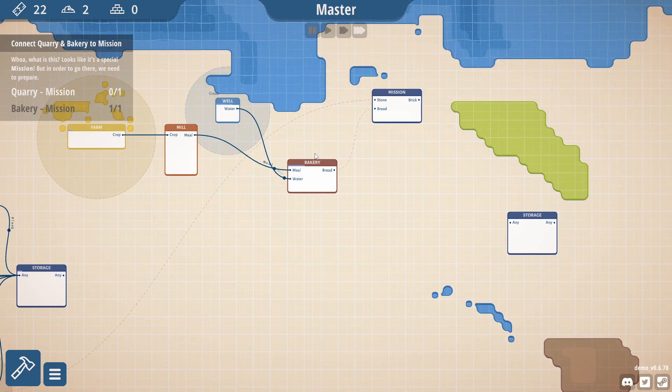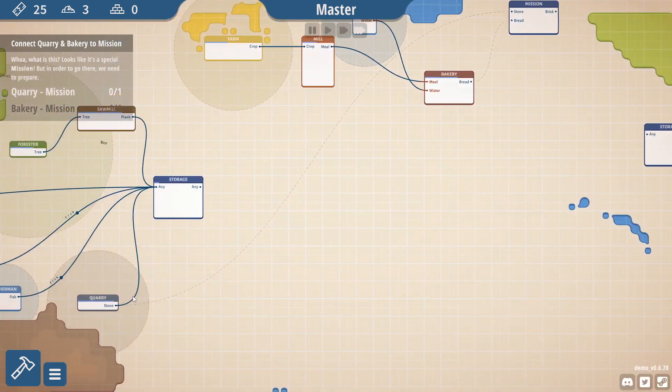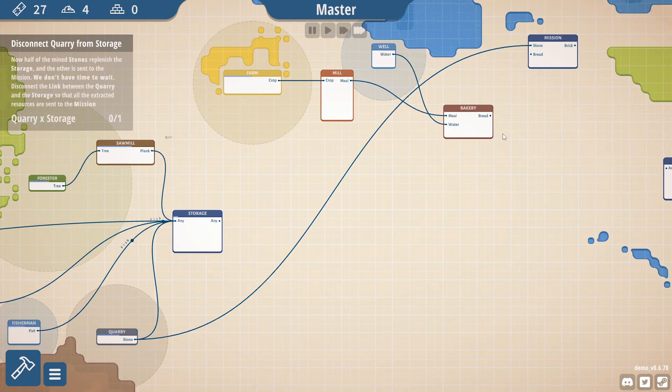Okay, so we're going to see quarry, mission, bakery. It looks like a mission built in there — we need to prepare. So we need to get a quarry down — it's telling me to do this. And you can split resources up — now it's doing one there, one there. That will take a lot of time. But yeah, just get your storage to there, just grab and drop.